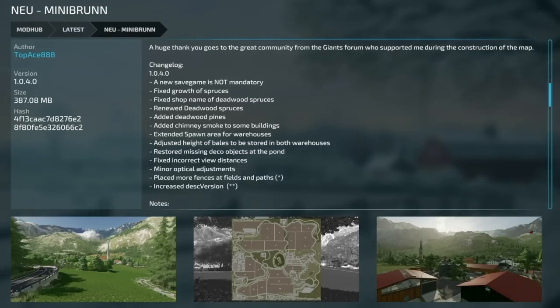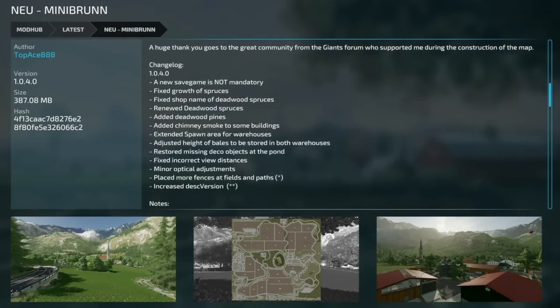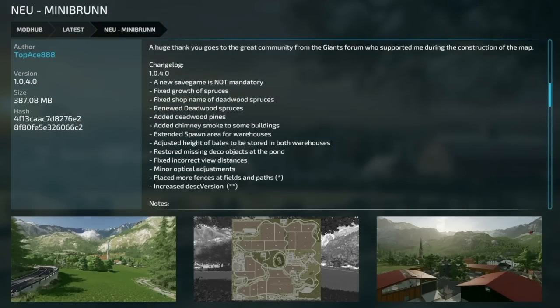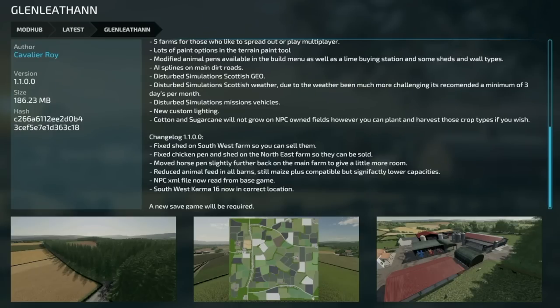There's a substantial update to New Mini Brun — version 1.0.4, and a new save game is not mandatory. Fixed growth for spruces, fixed the shop name of deadwood spruces, renewed deadwood spruces, added deadwood pines, added chimney smoke to some buildings, extended the spawn area for warehouses, adjusted the height of bales to be stored in both warehouses, restored missing decoration objects at the pond, fixed incorrect viewing distances, minor optical adjustments, placed more fences at field paths, and increased description version.